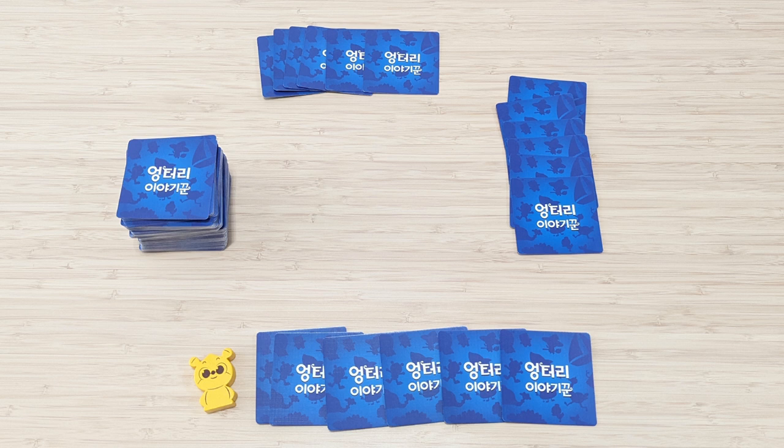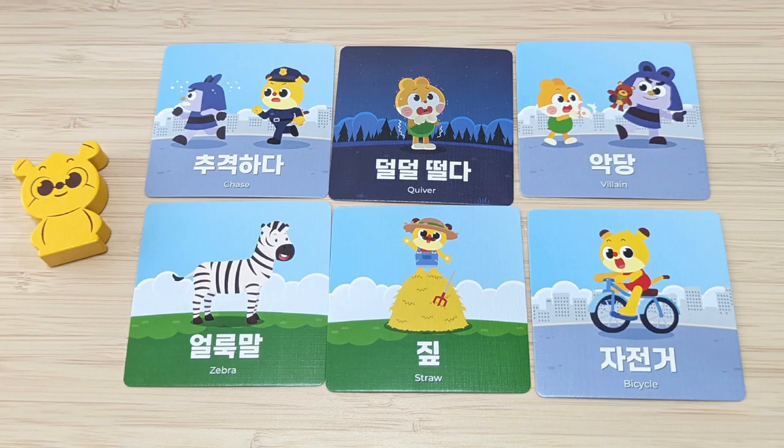In each phase, there will be as many rounds as there are players. The player with the most collected cards at the end of the game wins. The players select the first player and that player takes the first player marker.